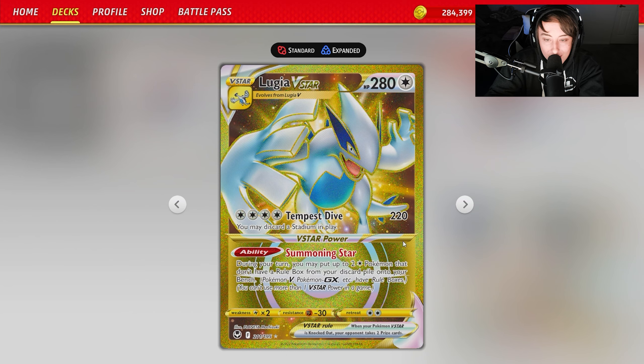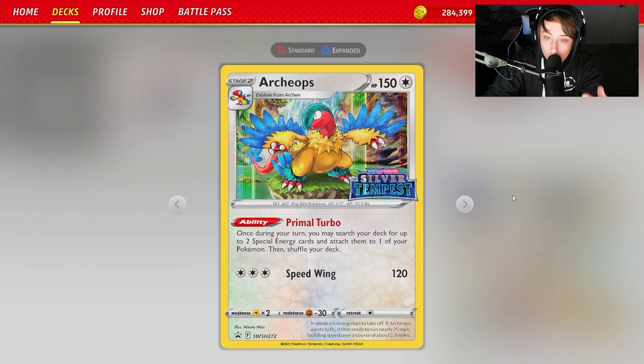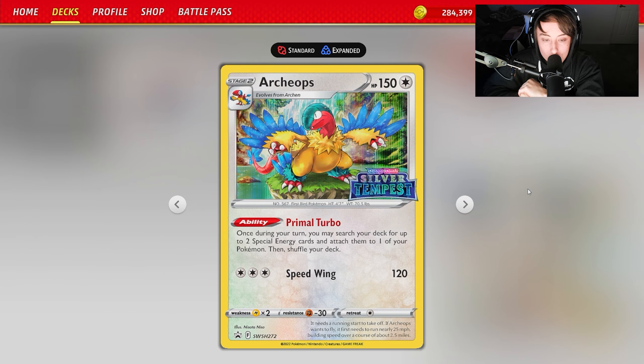Lugia V-Star has 280 HP. Its attack Tempest Dive costs 4 energy and does 220 damage — you can also discard a stadium in play. Most of the time this won't be your main attacker; 220 doesn't one-shot much at the higher HP thresholds, and you can't use double turbo energy. Mainly you use this for Summoning Star: during your turn, you can put up to two Colorless Pokémon without a rule box from your discard pile onto your bench.